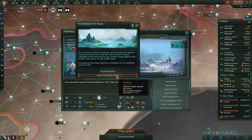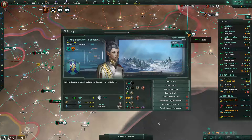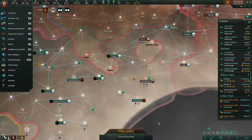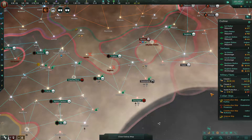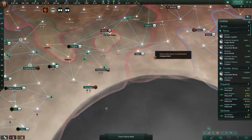We can get cruisers with tech progress, or we can get submersion cruisers. Let's scrap it — let's scrap it, because I'd like to get cruisers sooner rather than later, and the tech boost is nice. It's an important tech.